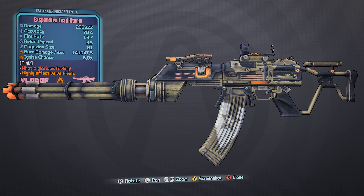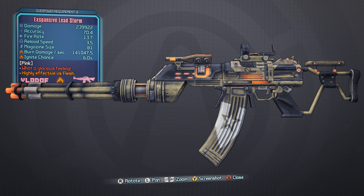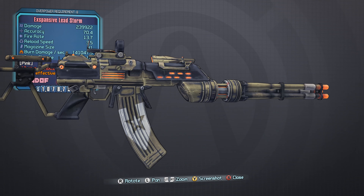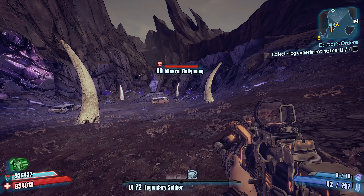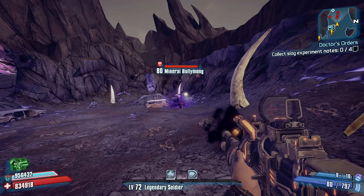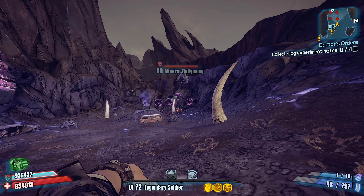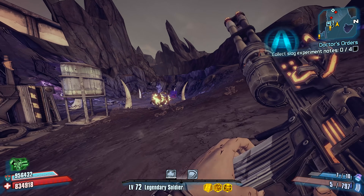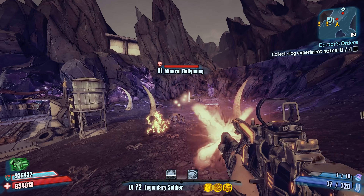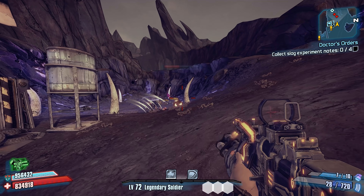Number 2, the Lead Storm. The Lead Storm is an excellent, if not incredible, assault rifle in Borderlands 2. What makes it so awesome is that it's similar to the Hail Assault Rifle in the sense that the Lead Storm's initial projectile splits into more projectiles after a certain distance. However, unlike the Hail, which splits into just two projectiles, the Lead Storm splits into three that are generally easier to hit enemies with.